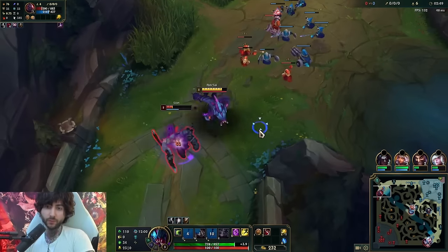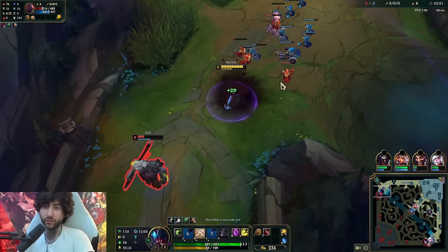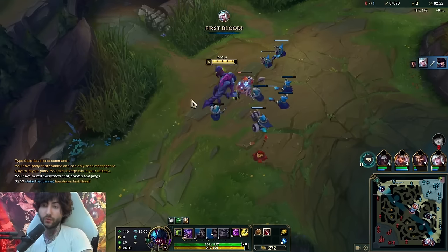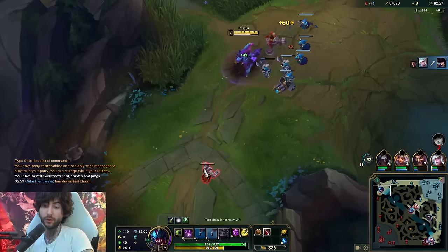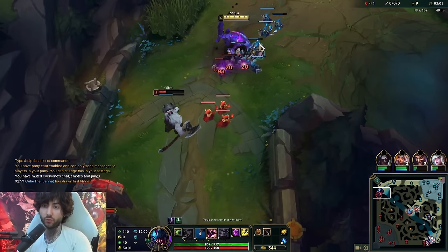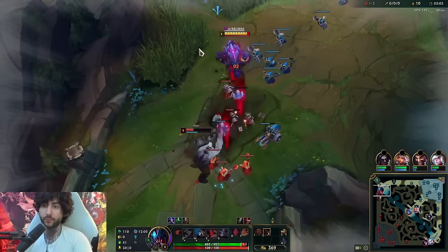With our Q we can actually go for longer trades: Q, auto attack, into the E. There's no way for them to win early game. This is why I'm saying Reksai top is so broken if you know how to play her. We stop them from basing because there's no way we want them to base here.